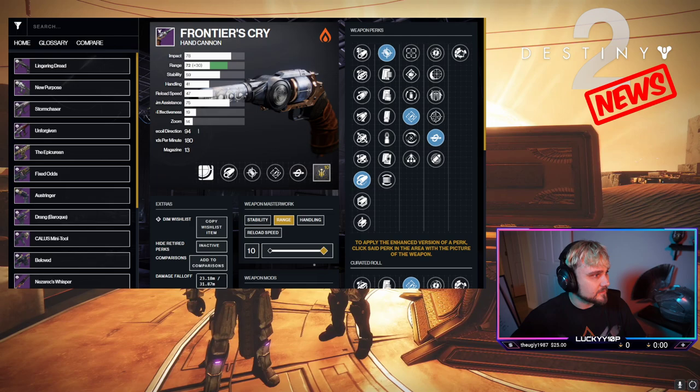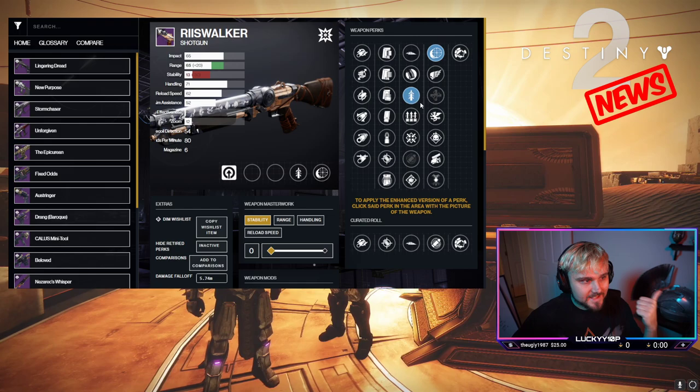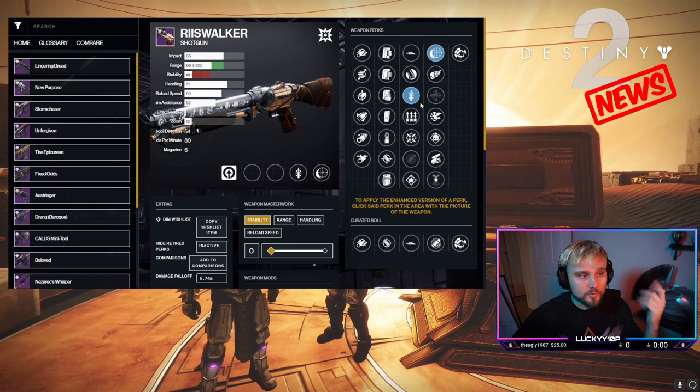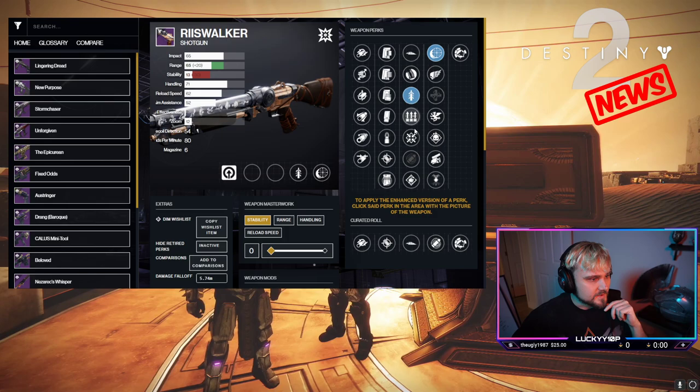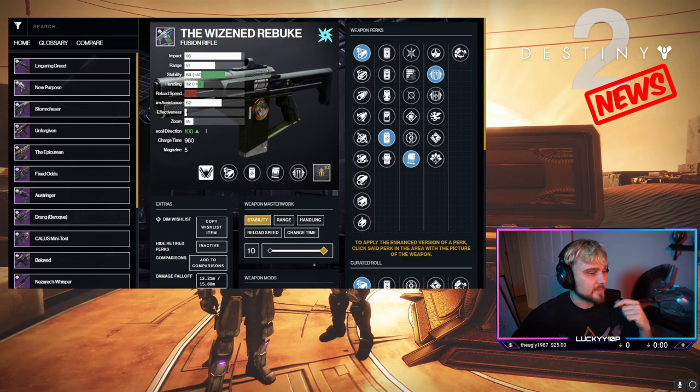Iron Banner this week is Iron Banner Rift, so love it or hate it, get in there and grab that Frontier's Cry. The Riz Walker is also a really good shotgun — it's hit the top 10 for trials meta report. It's 80 RPM so it fires a bit faster, has decent lethality, and if it doesn't one-hit-kill you can melee or fire two shots quickly. The god roll is quick draw and iron reach, with as much range as possible.